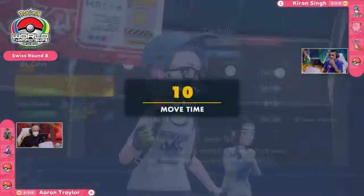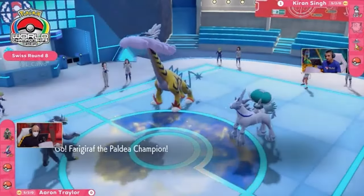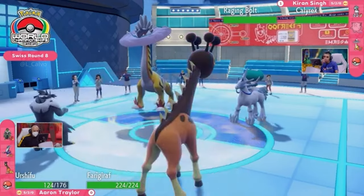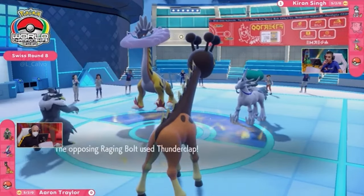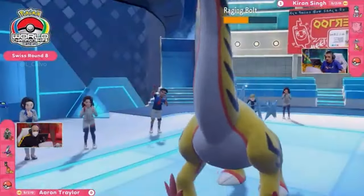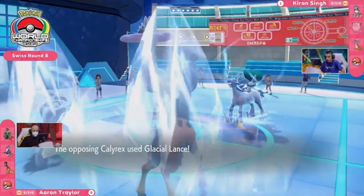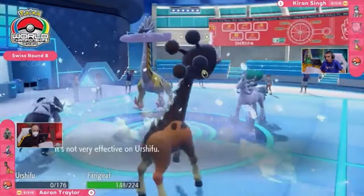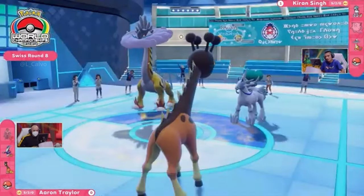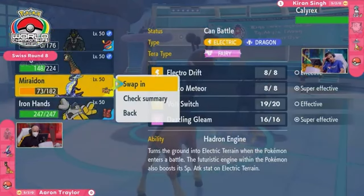Aaron has to be careful not to let Calyrex start getting those Chilling Neigh boosts because that's when it steamrolls through the team. Miraidon gets out of there, knowing it would be a near-certain knockout from a Glacial Lance, and Frigoraf joins the field — a perfect way to prevent a potential Thunderclap while allowing Urshifu, which is still speedy, to get some damage out. The defense boost comes up on Frigoraf, blocking the Thunderclap. Close Combat targeted into Raging Bolt does nice respectable damage, though taking a Defense and Special Defense drop for its trouble. The Glacial Lance comes out — not as effective because of the Electric Seed — but it's a huge knockout onto Urshifu.